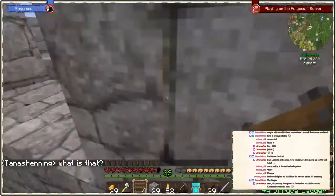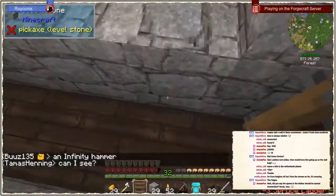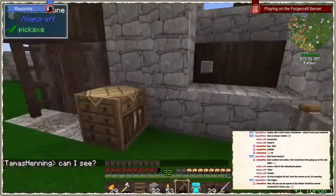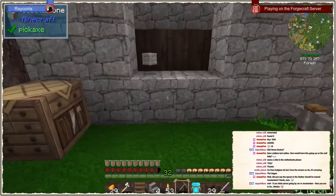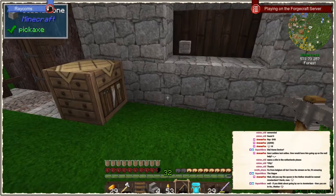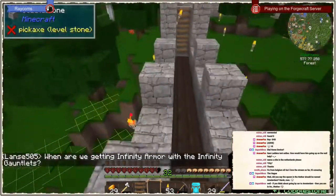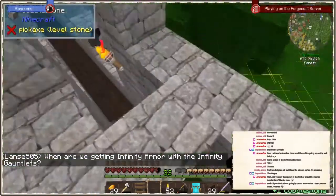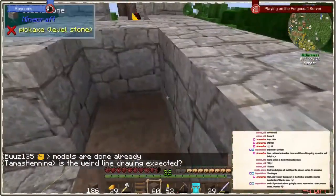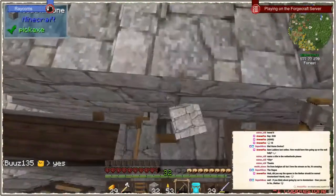Now we also need a way to enter our walls. The only thing we still need is a staircase up there. Four stairs — perfect. And then Belgium — I think the only city in Belgium I know is Brussels. I think that is one too high actually — even better.